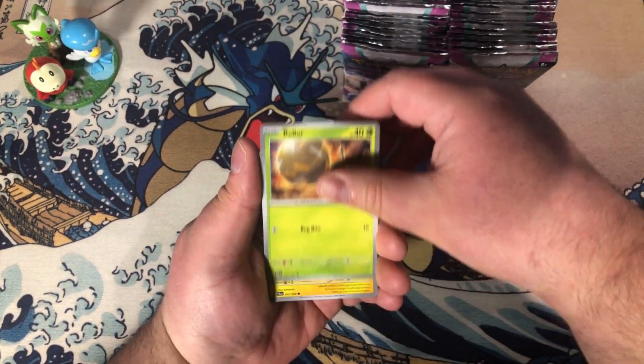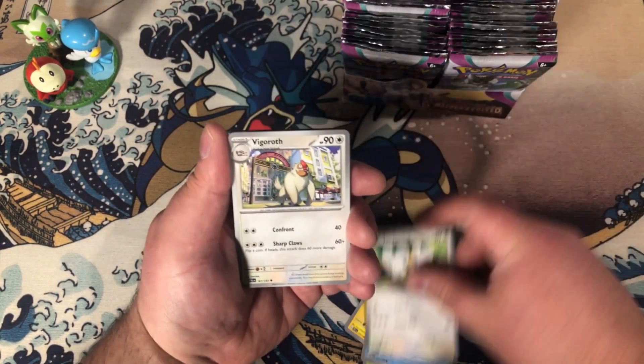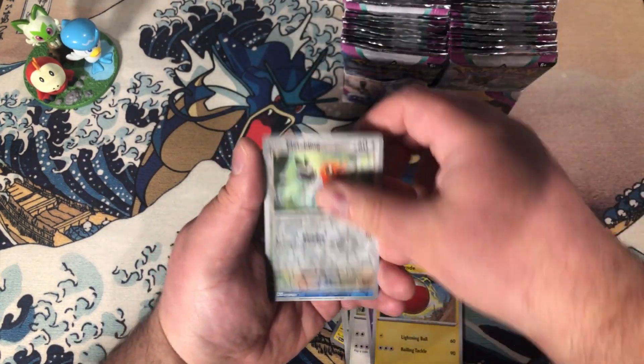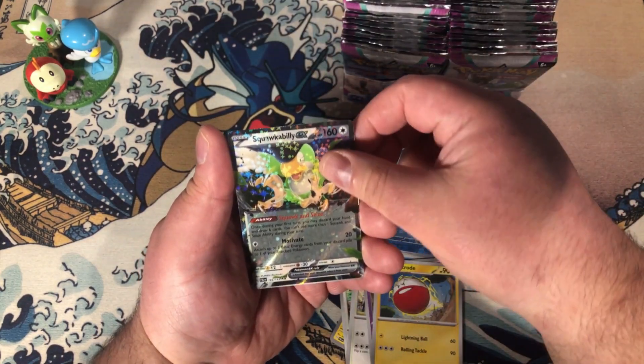We have Kilowattrel, Tadpole Lightbulb, Frigibax, Tandemouse, Vigoroth, a Kangaskhan, Electrode, Fletchling, Reverse Meowl which is very nice, and a Squawkabilly EX.